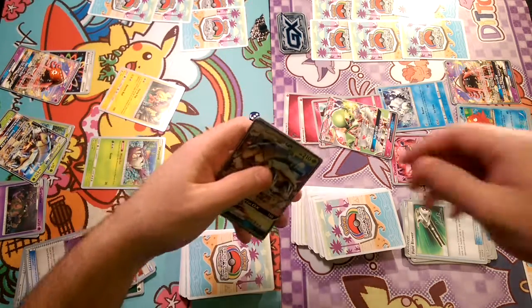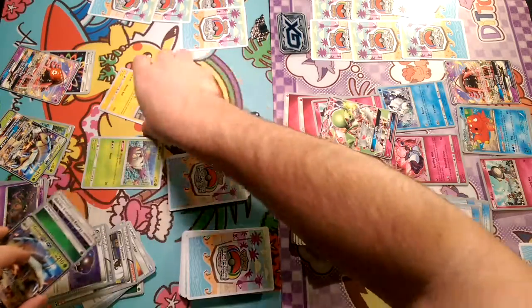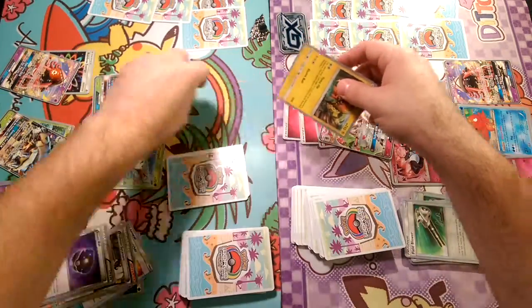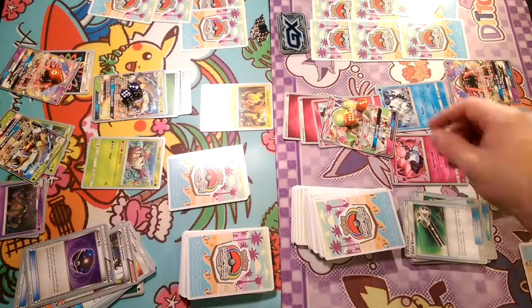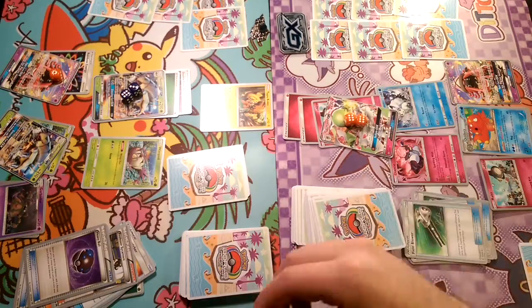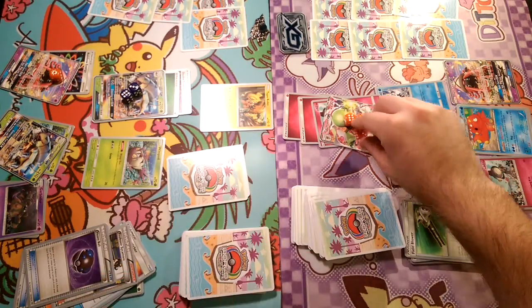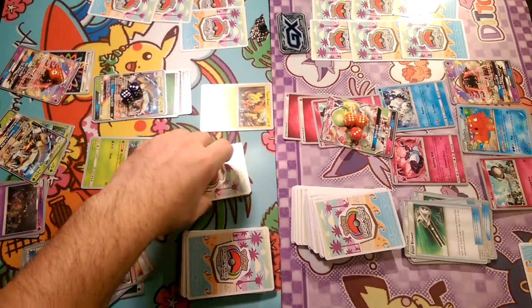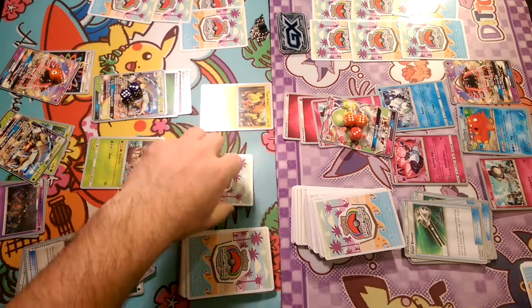Switch this Pokemon with one of your benched Pokemon. I'm going to do that Cross and Cut, put Tapu Koko up there. So 60, 120, 150 on this Gardevoir. Yes, that's the best play.